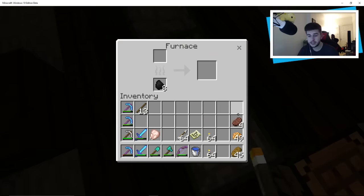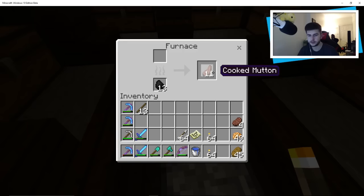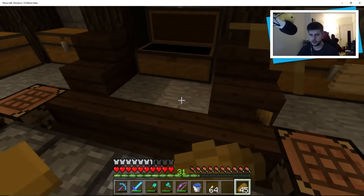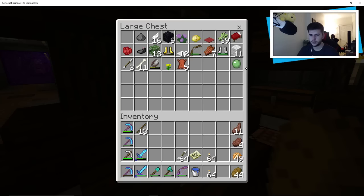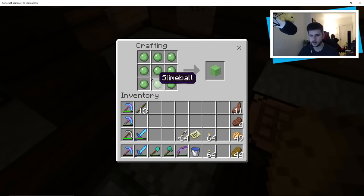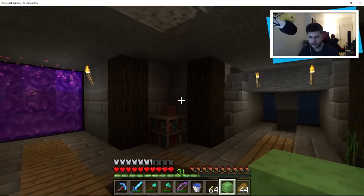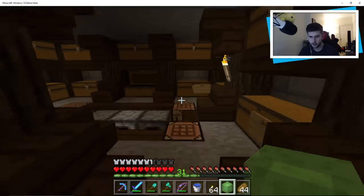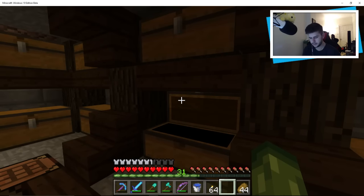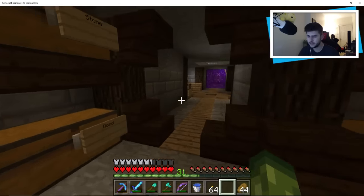We've got more food. Let's put our chicken in here. We should be good for when we go mining. It's still really bad out there. What's in this chest? We can make ourselves a slime block. What should we do with the slime block? I don't really have a place for it right now. Maybe you guys have some ideas where we can put the slime blocks.